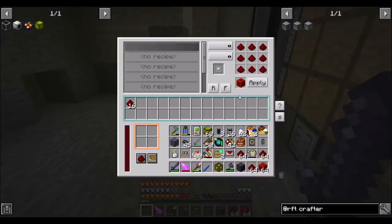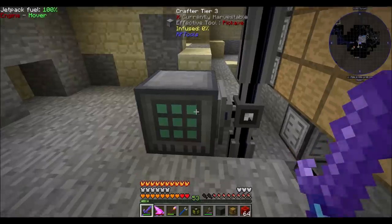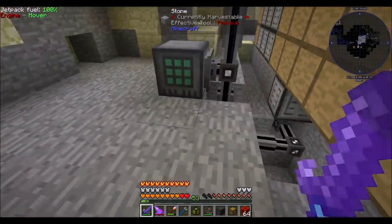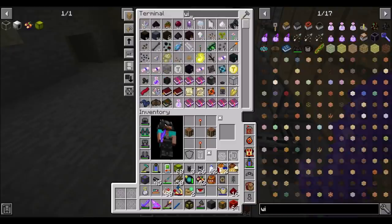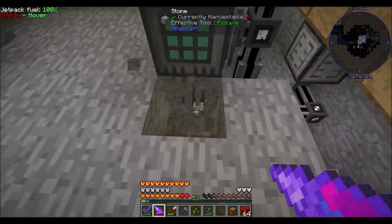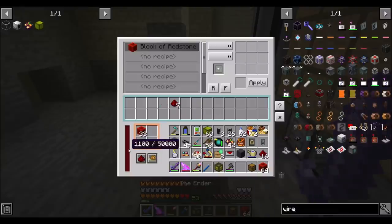Your recipe will be this, so now redstone's going in there. You just need a little bit of wireless, or what do we want to do here — flux? Probably wireless. One of these guys should be fine. That should be plenty. I don't think this guy uses more than 80 RF a tick. Awesome.